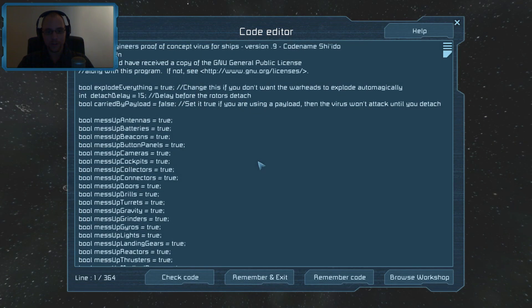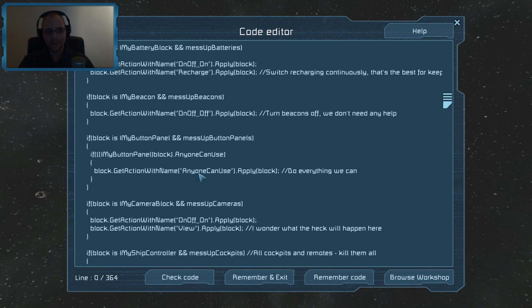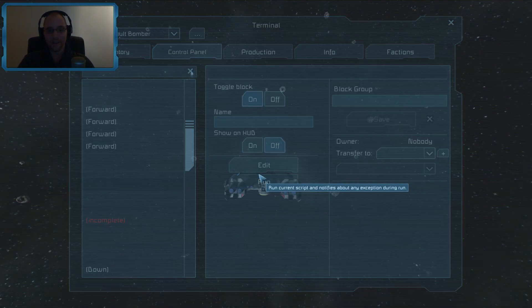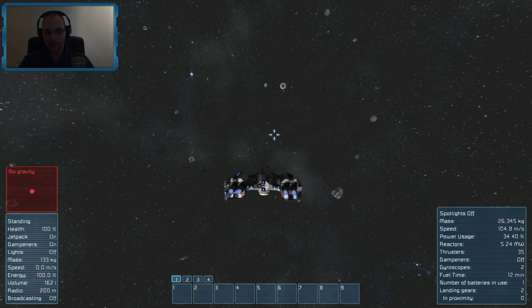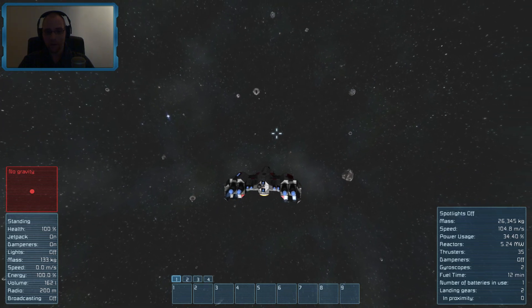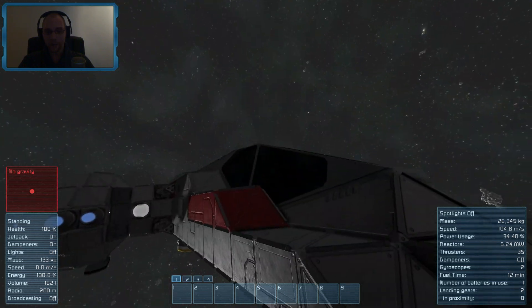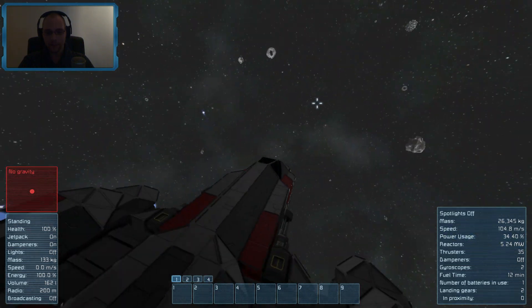Imagine you're just in there, you start typing away a code, and you kind of mess up someone's day through this. I just really think it has potential. I would love to see what you come up with. I like this ship — it's pretty good. It's a bit damaged from that first collision, but that's okay.